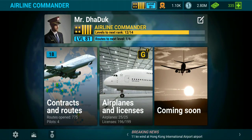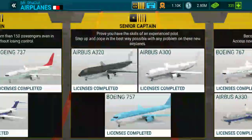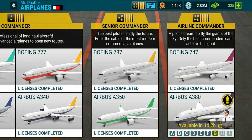Hello everyone, welcome to Ghost Cam Tube and welcome to Airline Commander gameplay. In today's video we are going to complete the license of Airbus A380. We completed all of this plane's licenses in our previous videos, and now we will reach our last airplane. If you have not watched any of the videos yet, I will give you the link to my full playlist at the end of the video in the i-button, so you can watch any of the videos you want.